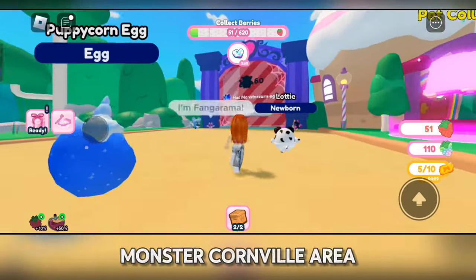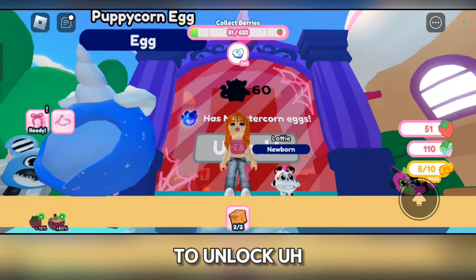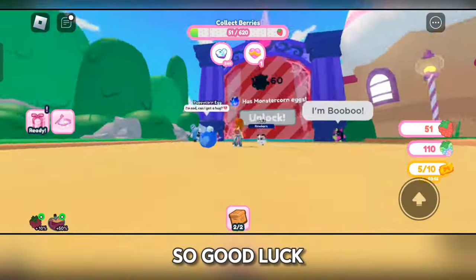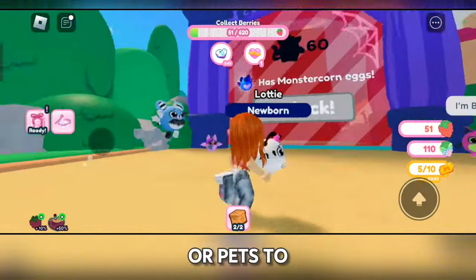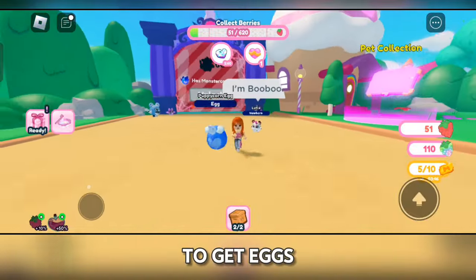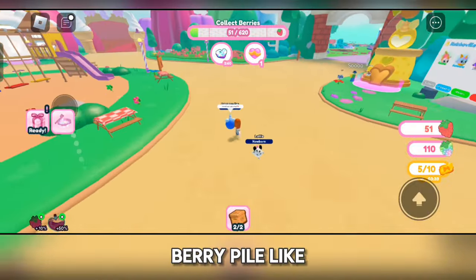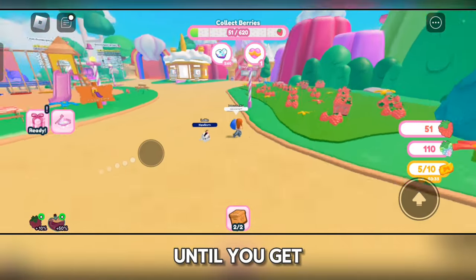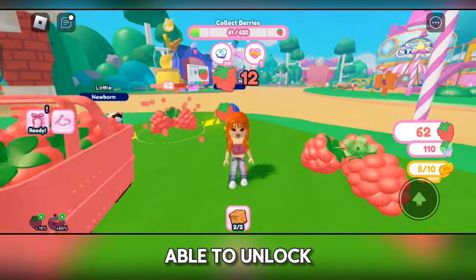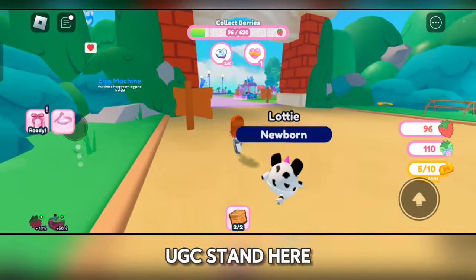This is the Monster Cornville area and this is what we need to unlock. It requires 60 pets to unlock, so good luck getting yourself some eggs or pets — 60 is a lot. But it's really easy to get eggs; just go to any berry pile, stand there until you get enough money for more eggs, and you'll be able to unlock the area. Once you unlock the area, go back to the UGC stand and you'll be able to claim it.